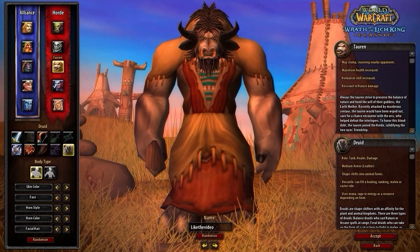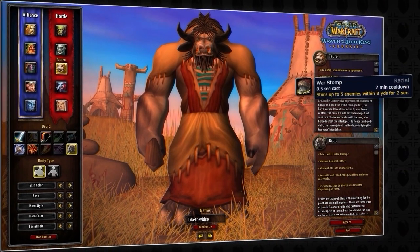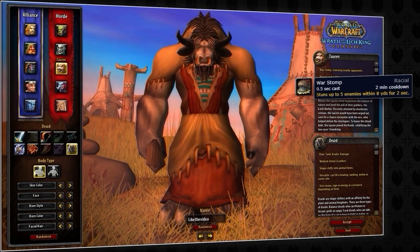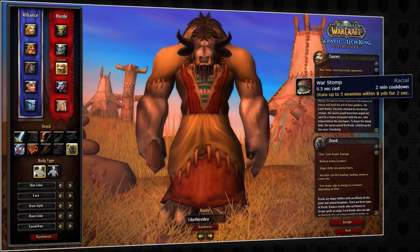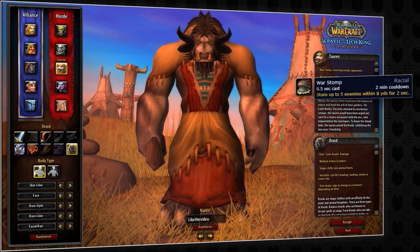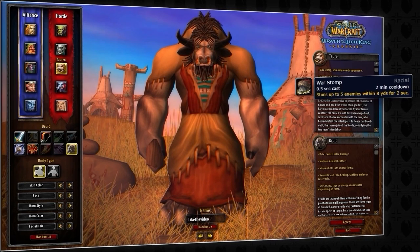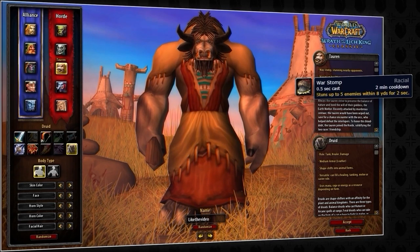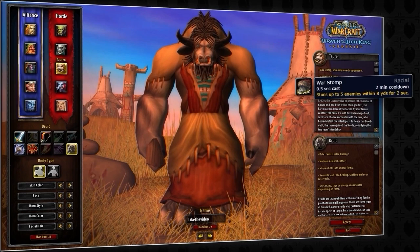Taurens provide you with 2 useful racials, most notably war stomp. This is a 2 minute cooldown, 0.5 second cast AOE ability that stuns all enemies within 8 yards around you for 2 seconds. The most common use is as a way to ensure you get a cast off — for instance, war stomping a target into a cyclone. But there are copious amounts of uses, like stopping important casts, using it as a mobility tool to build distance, or even just for lockdown to secure kills.